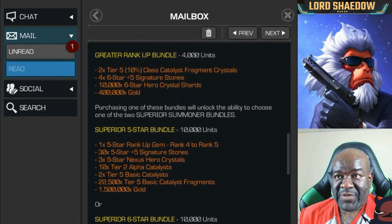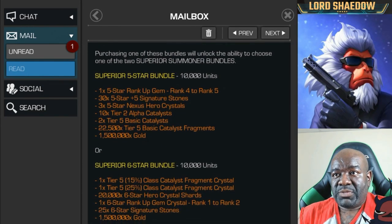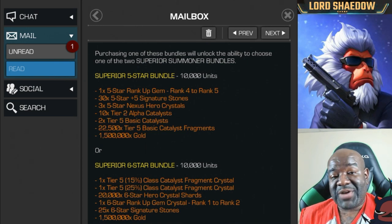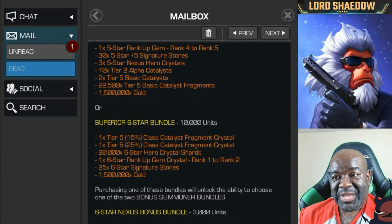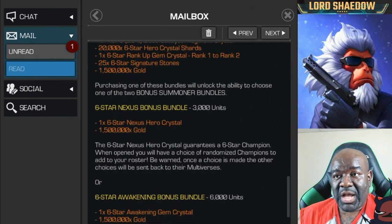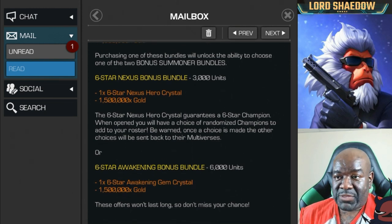The next bundle up — which is what I'll most likely get — same deal, with five stars included. In the past I would have jumped at this just for the sig stones alone, plus you're getting three five star nexus hero crystals. But then we come down to the six star side: another two, so that's three six stars I can open. There's also a six star rank up gem — I already have one unused, so that'll be two. Then 25 six star sig stones and a bonus nexus six star crystal, bringing it to four six star crystals total.